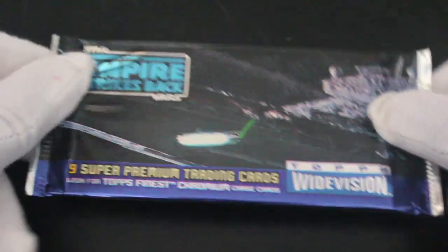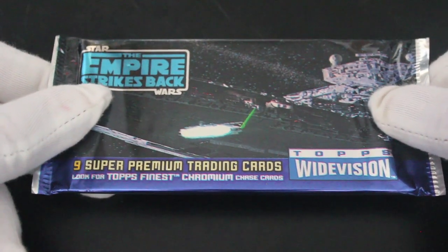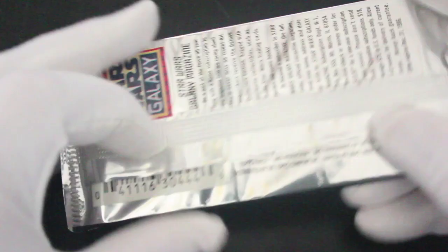Hello, it's me, Trading Card Tony, with another pack. Today we've got Empire Strikes Back 9 super premium trading cards with Topps finest chromium chase cards and Topps wide vision. Let's get in here and have a look what we've got. Come on, see what we've got — any chase cards? I'd love to get a chase card!